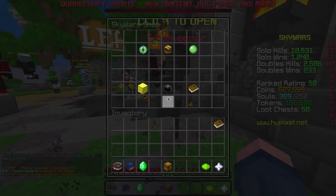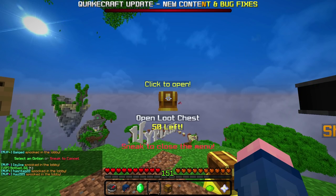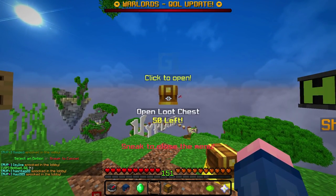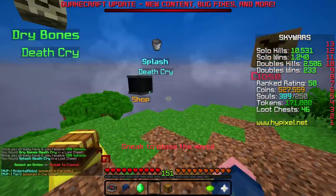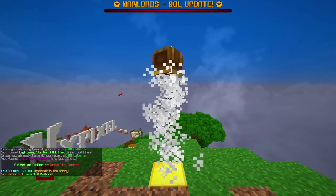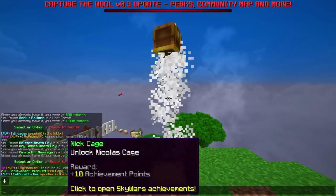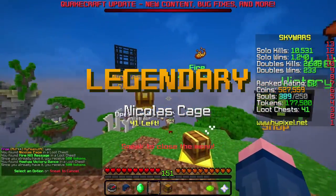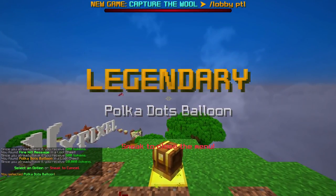Let's go to Skywars. We have about 50 different loot chests - they're not spooky or anything. I have a lot of cosmetics as it is, but we'll see how this goes. Yes! I hate the cage as it is, but I finally got it. Polka dots balloon - I actually like that. I already had it, but that's cool.